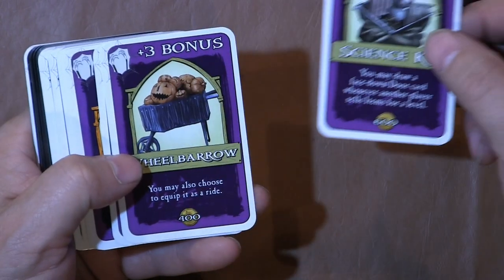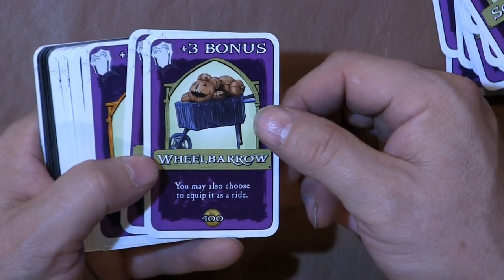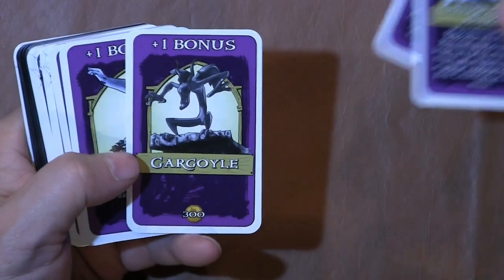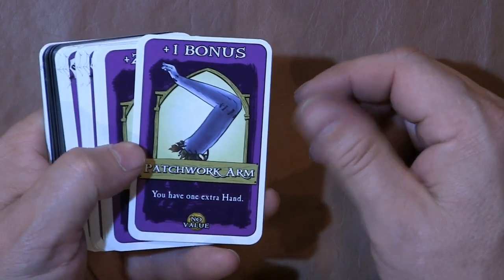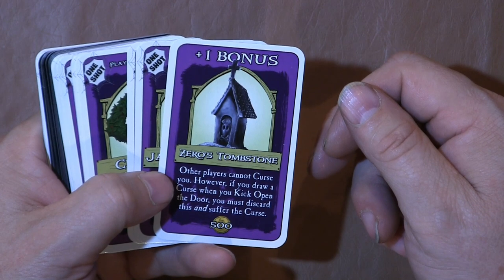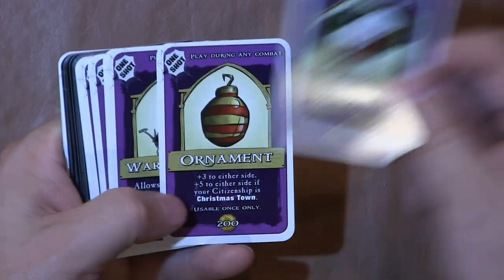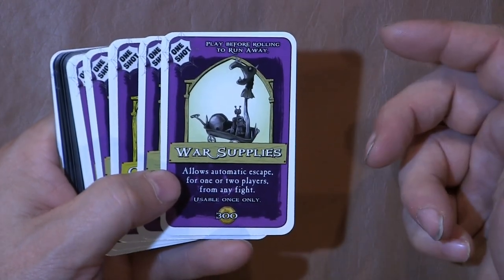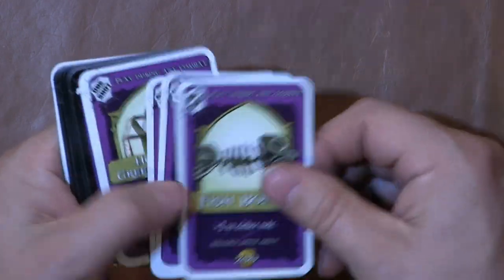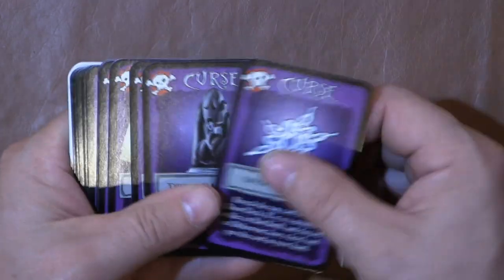Saxophone, Science Kit — which allows you to draw a face-down door card whenever another player sells items for a level. That could be cool. A wheelbarrow. Guillotine — broom plus two bonus, ride enhancer. They've got a whole bunch of ride enhancers. Patchwork Arm, Skeleton Zeroes Tombstone — other players cannot curse you; however, if you draw a curse when you kick open the door you must discard this and suffer the curse. Jack-o'-lantern, paper snowflake, Christmas wreath, ornament. War Supplies allows automatic escape for one or two players from any fight. Fireworks, fish bones, frog's breath, gingerbread cookie, house of greeting cards, naughty and nice, then more curses.